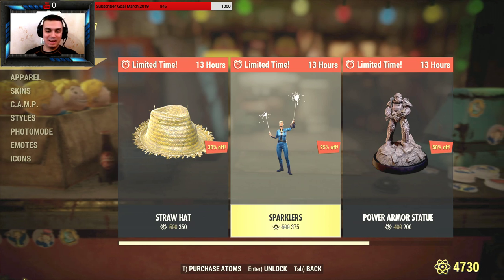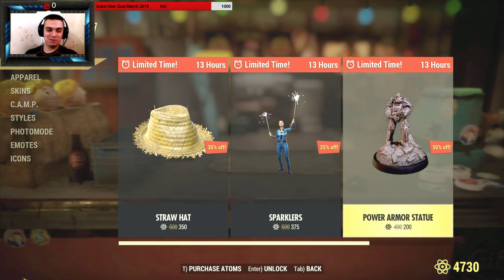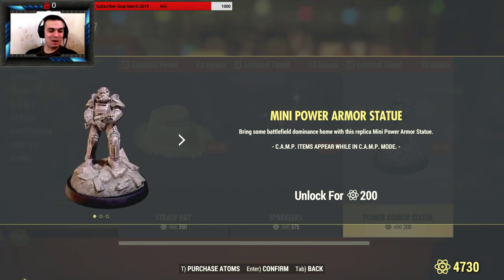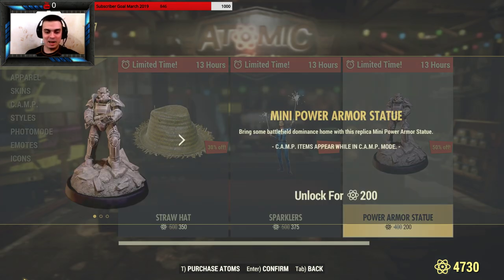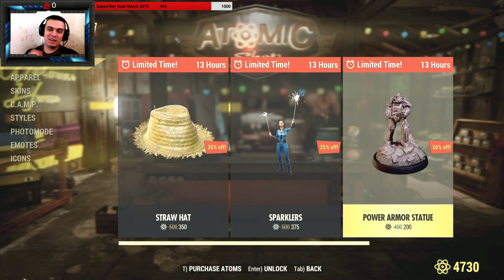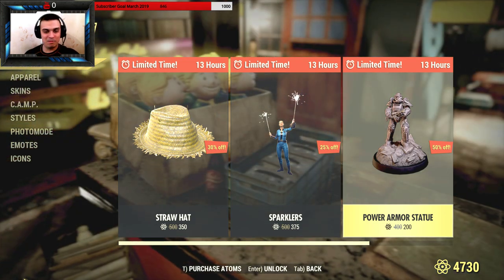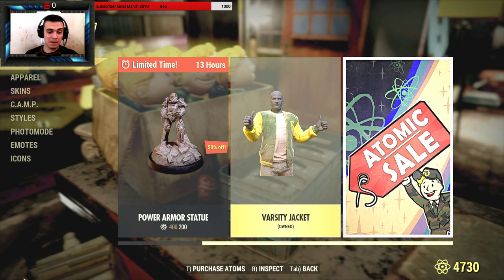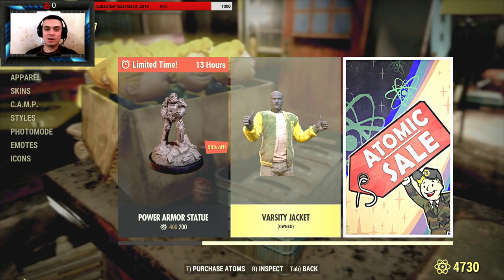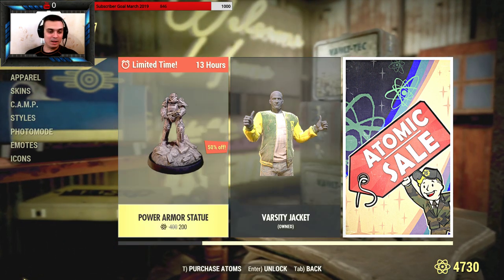And we got a winner for today: the power armor statue. I'm definitely going to buy this one right now and build it so I can see how it looks. I like it and it's 200 Atoms — it's a small item, could have been cheaper, but okay, whatever. It looks dope. Also, the Veracity jacket is still on — if you haven't claimed it, it's free, so go ahead and log in and claim it.